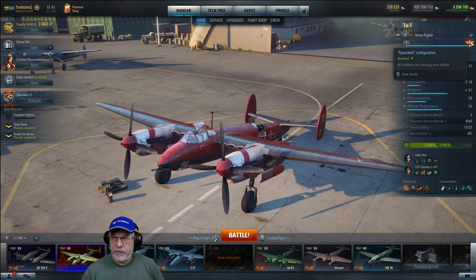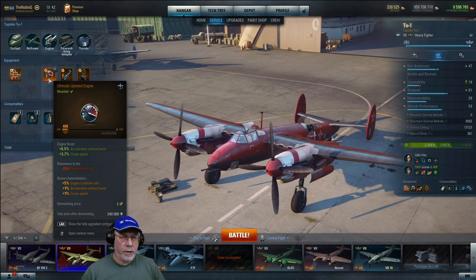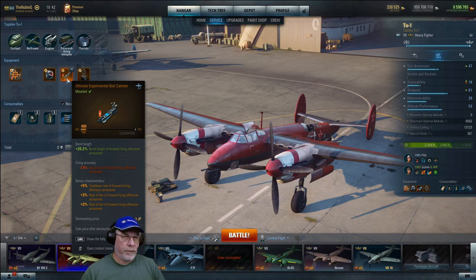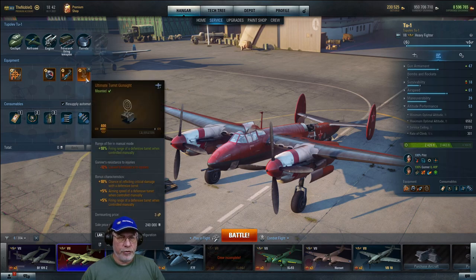The aircraft is in specialist configuration, with all equipment and consumable slots available. Since this is a sniper aircraft, you want everything you can to improve the accuracy of the 45mm cannons — and the 23mm cannons as well. I've mounted a gun sight and also chosen an experimental piece of equipment. As the aircraft is not maneuverable, I've concentrated on speed with an upgraded engine. For the forward-firing weapon I've put on experimental bolt carriers for greater burst length, along with good rate of fire and cooldown characteristics. For the turrets, I've added a turret gun sight to increase the range of the defensive turrets — they don't do a lot of damage, so you want to start working at range as early as possible.